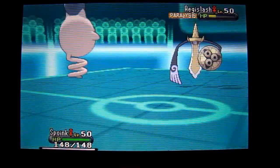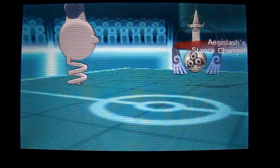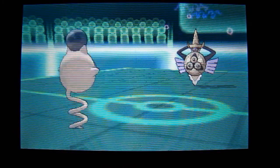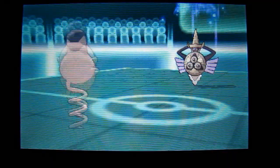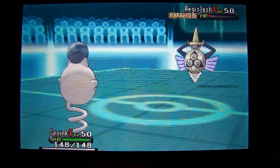So I go ahead and send in Spoink here, and I know this guy's scared. I get a Quick Claw proc, which allows me to move first. He tries to King's Shield, but he's paralyzed. So here comes a backflip Shadow Ball — bang — it hits him and almost KOs Aegislash.